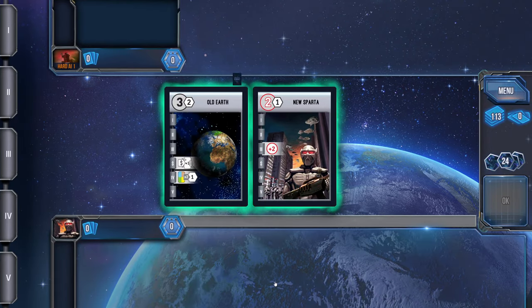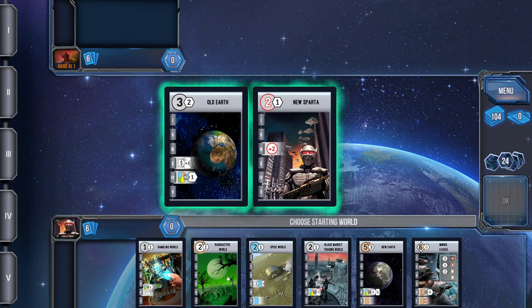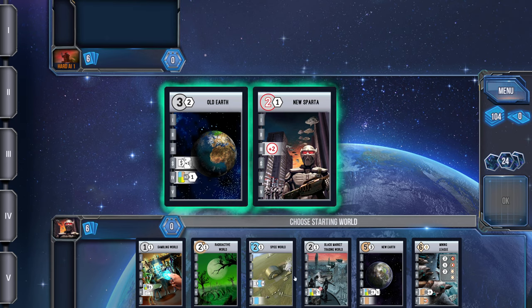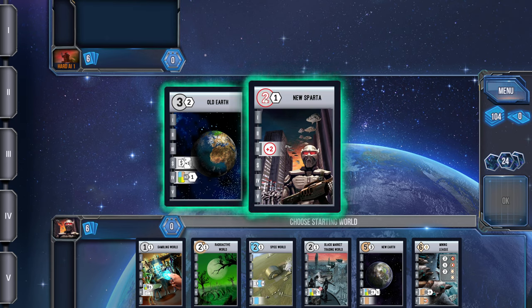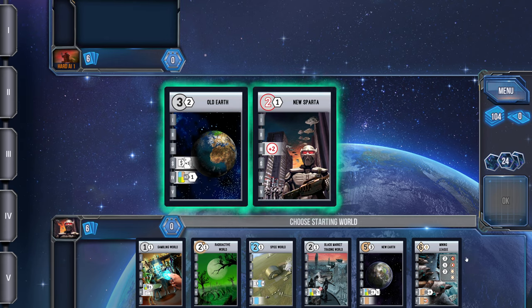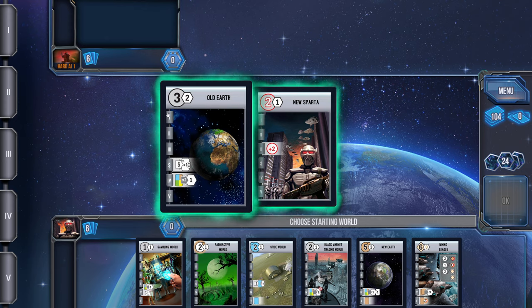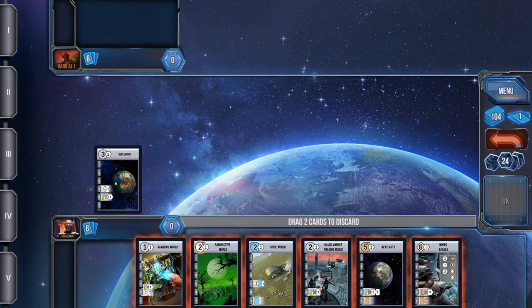When the game starts out you get to pick a planet, which points you in a direction to go. Right now I have the choice of going all military — instead of discarding cards to pay a settle cost, you pay the military value. If you have enough red circles with numbers in your tableau you can settle planets without discarding cards. But in my starting hand I don't have any worlds I can settle through military, so that doesn't seem very good.